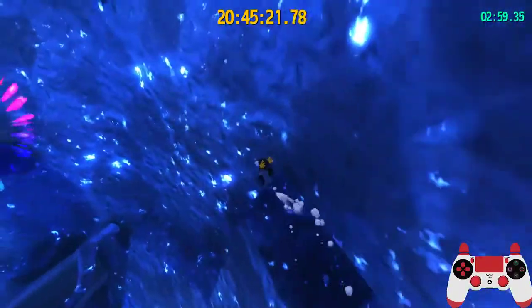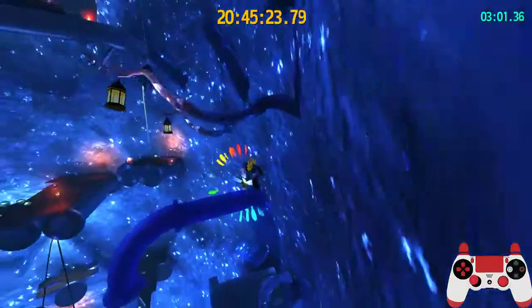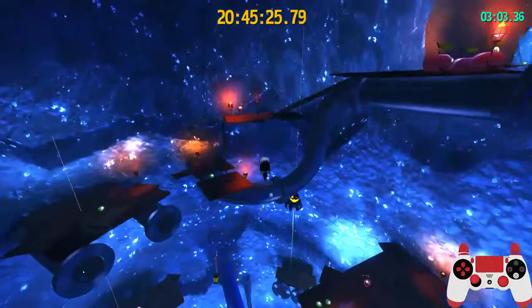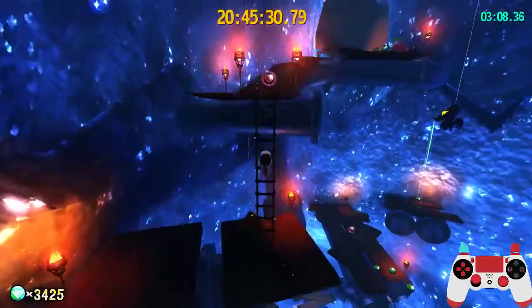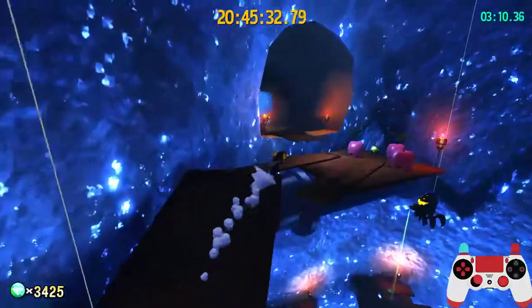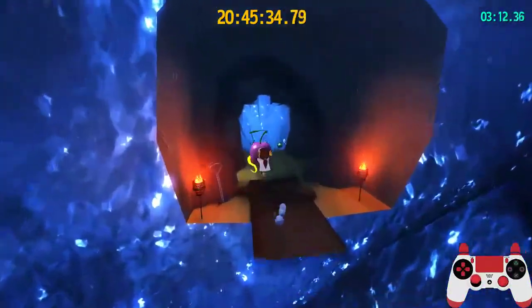Once you're up here, get over to here, do a double jump, walk climb, and then grab this hookshot — try to do this. If you don't make it, it's fine; just try to get over here so you can climb this ladder. Then grab the cherry and finish.